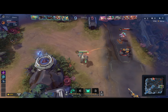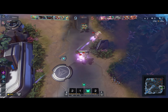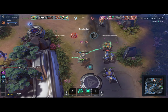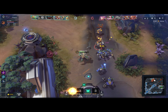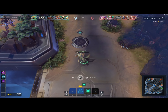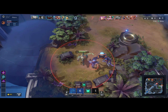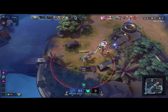Here comes the bio spark. Right here I messed up — I tried to cancel an ability. I decided to go ahead and take the wraith camps again — another 300 gold into my pocket.